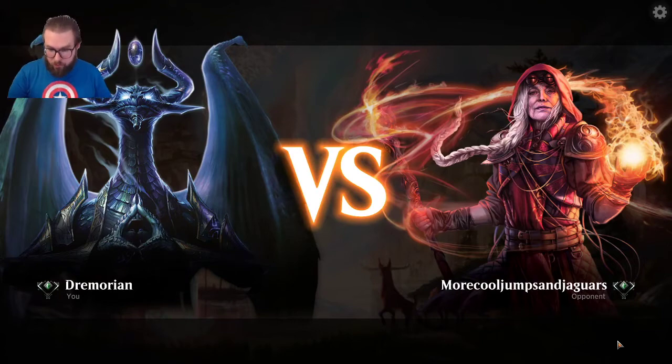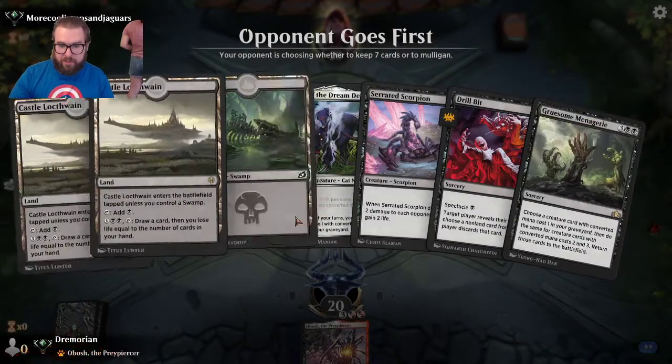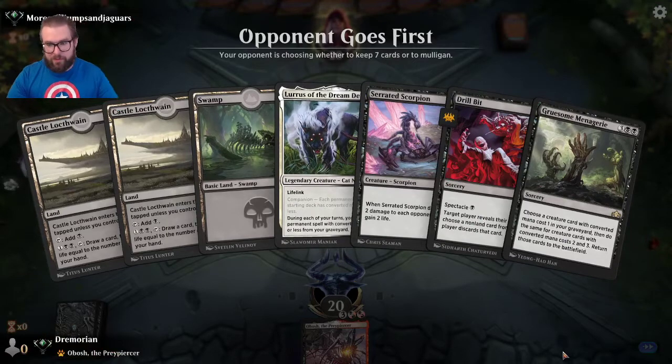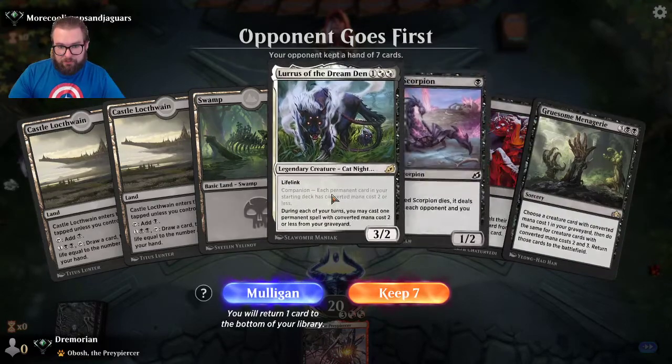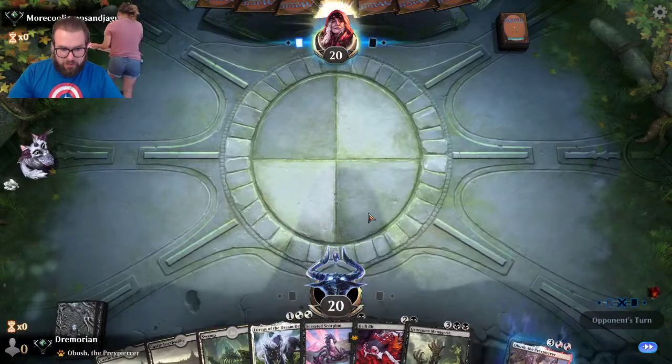Holy crap, opponent is Cool Jump Sand Jaguars — that's a hell of a name. They're rocking Jaya. Got a nice three-lander: Serrated Scorpion, Drill Bit. I think we keep this. With Gruesome Menagerie, I don't really mind keeping Lurrus in hand — normally I'd want to draw him later, but we'll keep it.